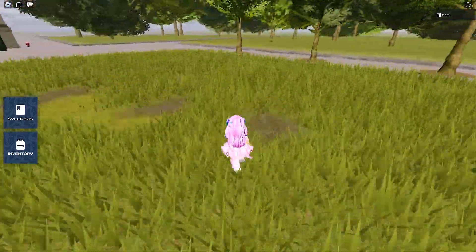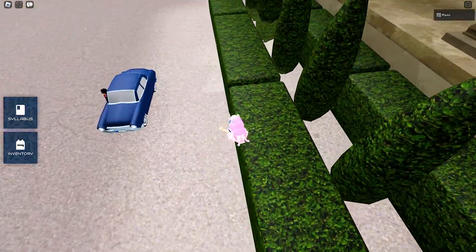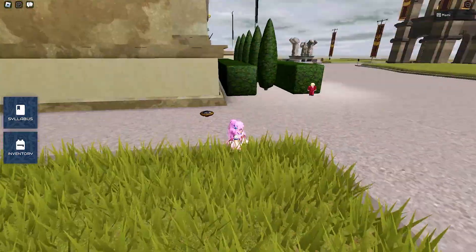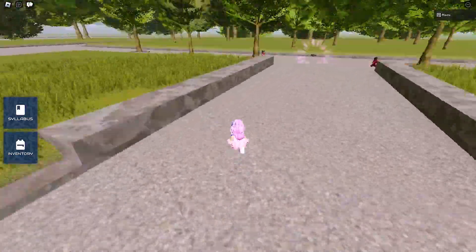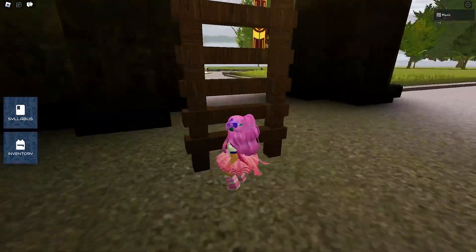We are now at the fourth quarter. The fourth one is hidden on the corner of the building. The fifth is on the other side of the field. And finally, the sixth is at this tower.